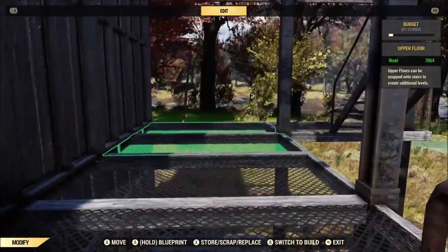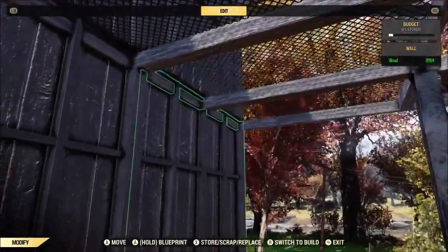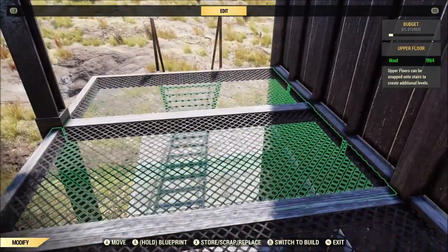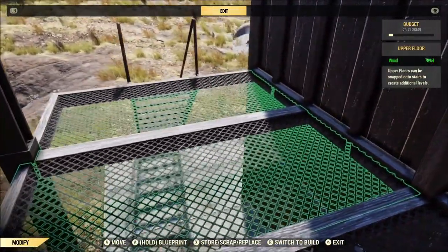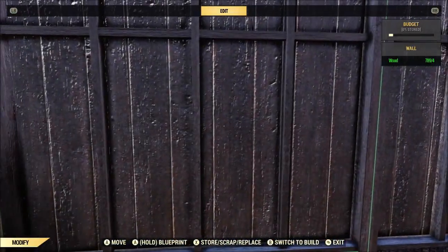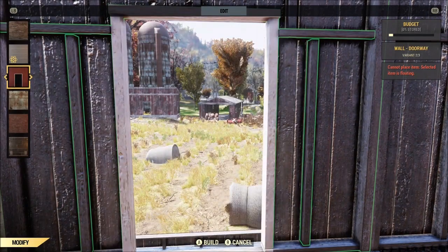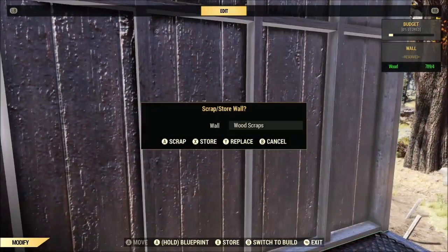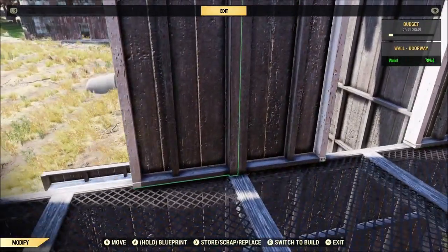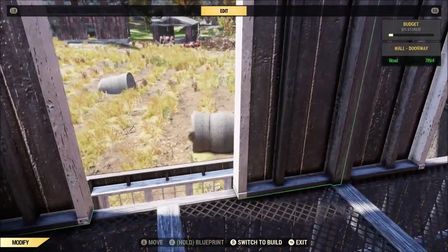But after you've built up and created your floor and your walls basically like I've got them, you're going to want floors up behind your play area. So get upper floors all the way around, and then change your walls to doorways. You could have built doorways to begin with, but I just kind of like to build walls first and then just swap them.